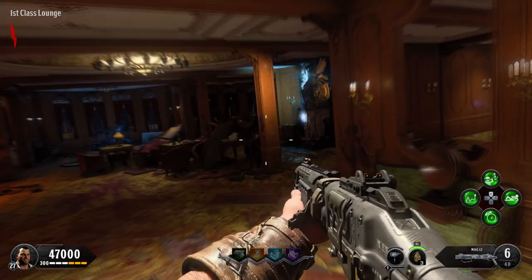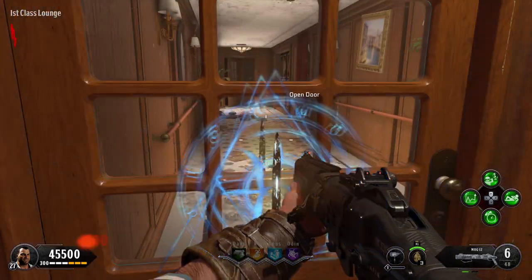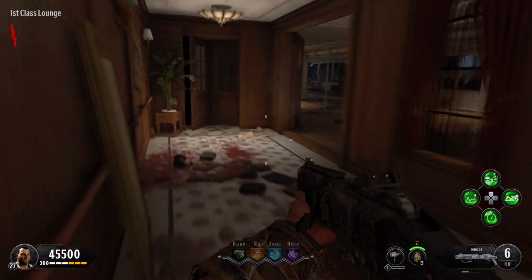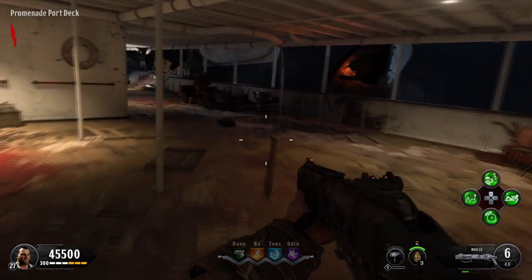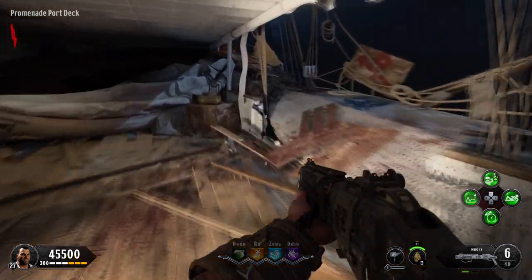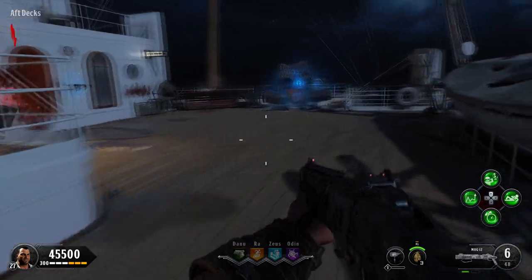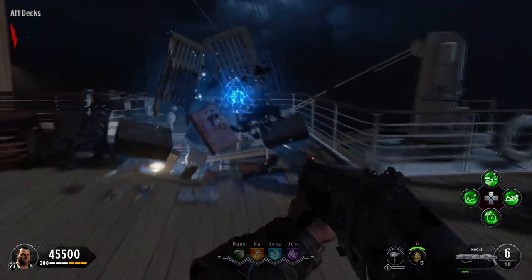Go through this window here. Note the statue on the left-hand side, open the door in the back, and you'll be on the promenade port deck. Stick to the right-hand side as you go all the way to the back of the ship — that'll make it easier for you to not get lost. Up here onto the off deck, on the right-hand side again, open the barrier.